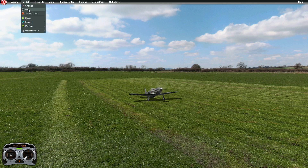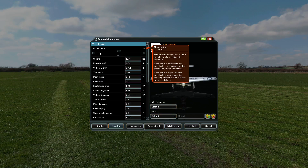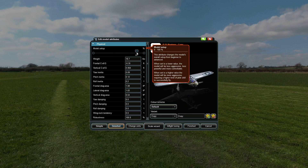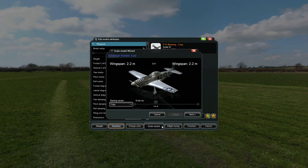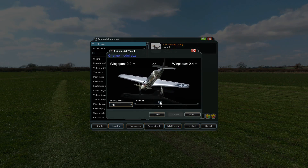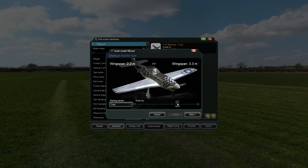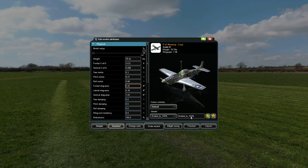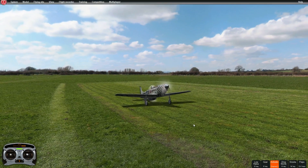Now if you go to your model, go to edit, you can actually edit your plane. You can go to physical here and we can make the size of the model even bigger. So if we go to — say 100%... we got a scale wizard. Let's do 150%. I have no idea how big 150% is, but we'll see. That's big — so that's almost like a one-fifth scale.